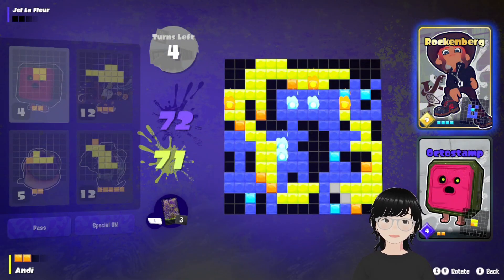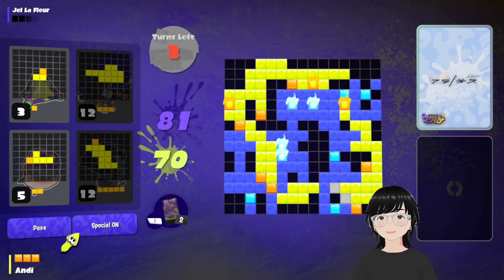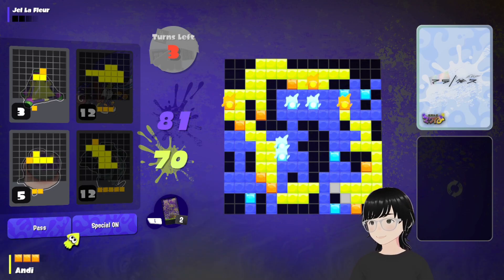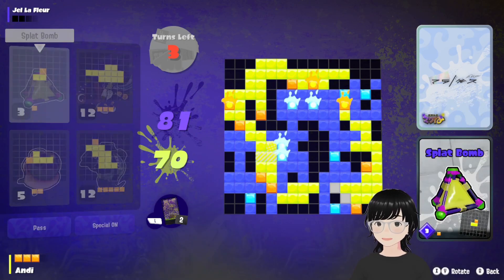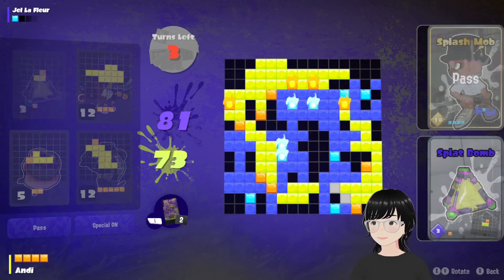I actually haven't even noticed if any other characters have theme decks. Like, Lil' Judd has a bunch of Salmonid cards and his Salmonid card sleeve. But I need to pay attention more — too focused on my own cards. Grab myself another special. Flash Mob — Flash Mob's probably one of my favorite brands. I love all their clothes — they're very simple, very plain.